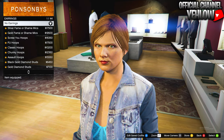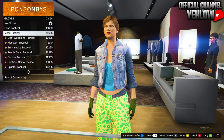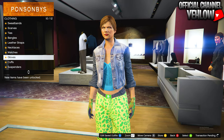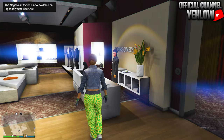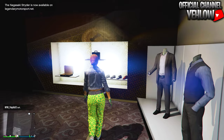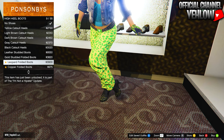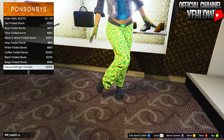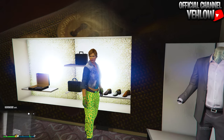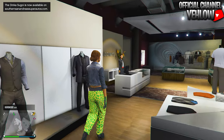In accessories, go down to gloves and buy the Light Woodland Tactical Gloves. After that, head over to shoes, go down to high heel boots, and look for number 24 — the Deluxe Midnight Combat Boots. Go ahead and buy those, and this is what the outfit should look like.